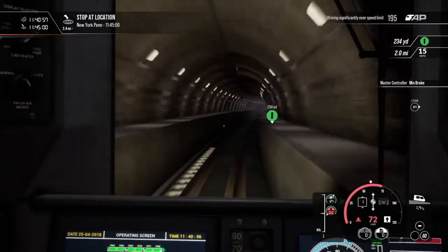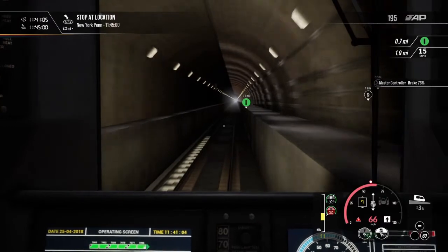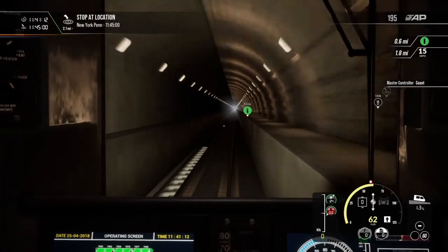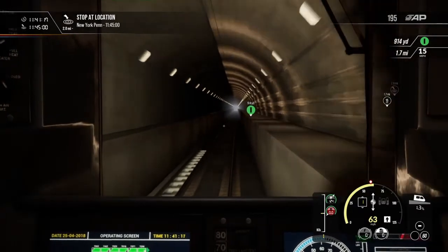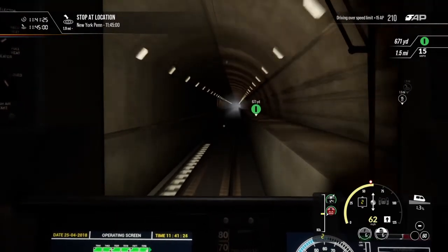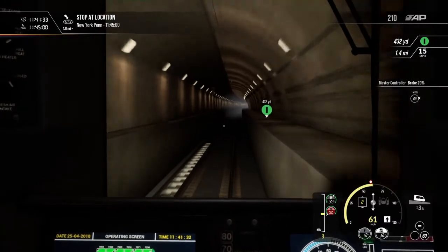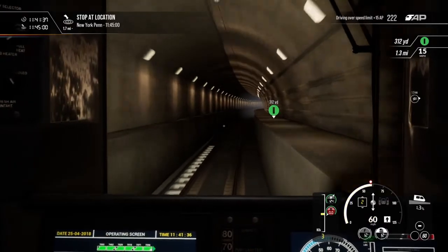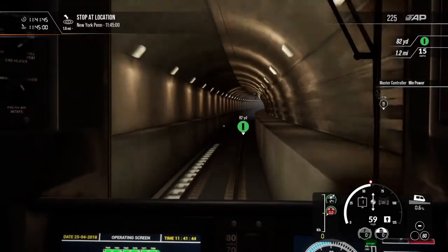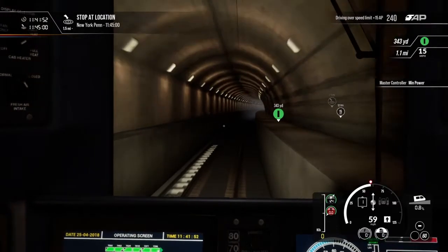We are going way too fast — we need to slow this thing down. Put that back to minimum brake and try to get this down a little more. Get that to 20%. In just a little over a mile it's going to drop down to 15 miles an hour. Put on min power, coast — a lot of switching here. That's what makes the game interesting, you know — all the things you have to keep an eye on.